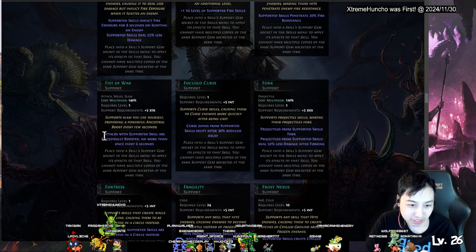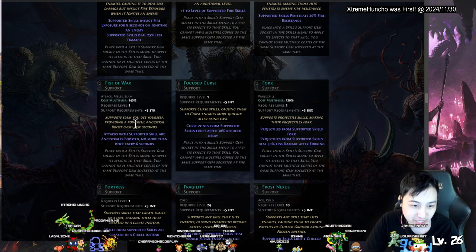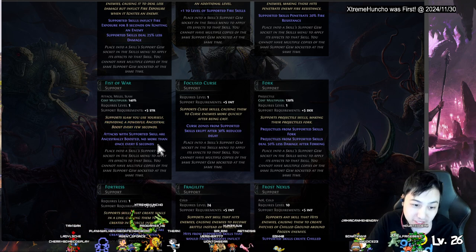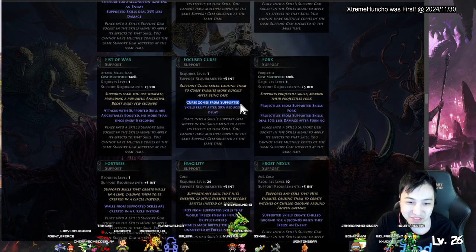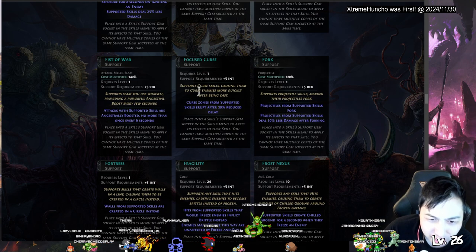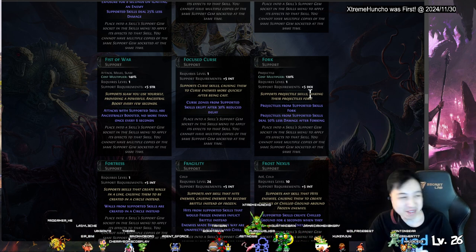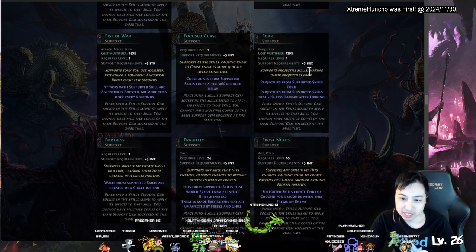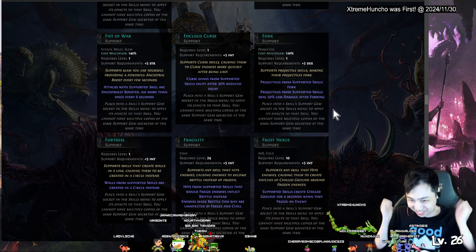Fist of War — attacks are ancestrally boosted, providing an ancestral boost every few seconds. Focus Curse — curses from supported skills focus, causing them to curse more quickly after being cast. Fork — major projectiles fork, so you can shoot the crossbow and it splits. Less damage after forking though.